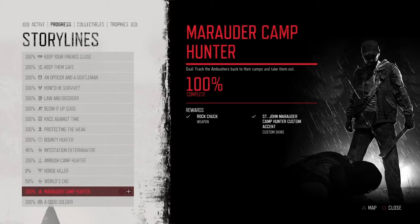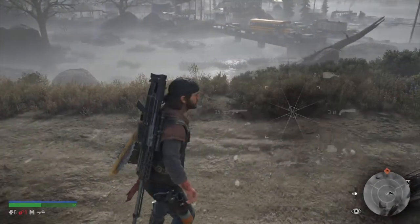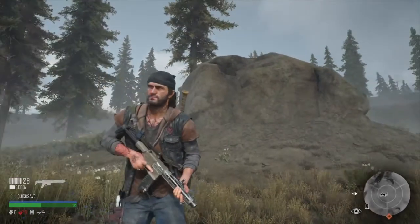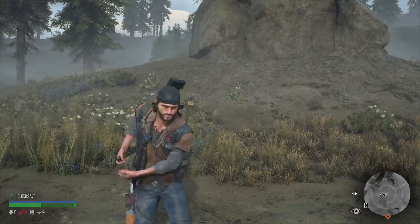The Marauder Camp Hunter mission is when you fight military people with military weapons, hard armor, and that kind of stuff. You need to complete it 100%. If you look down at the Rewards section, you can see the Rock Shock weapon listed there. So you get the Rock Shock by completing the Marauder Camp Hunter mission at 100%.